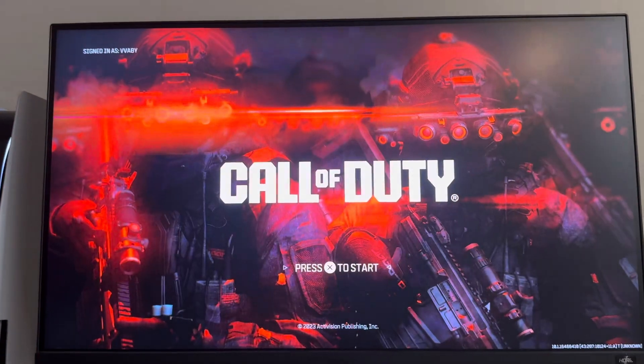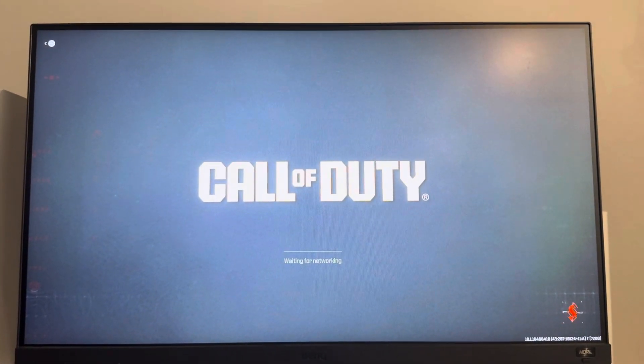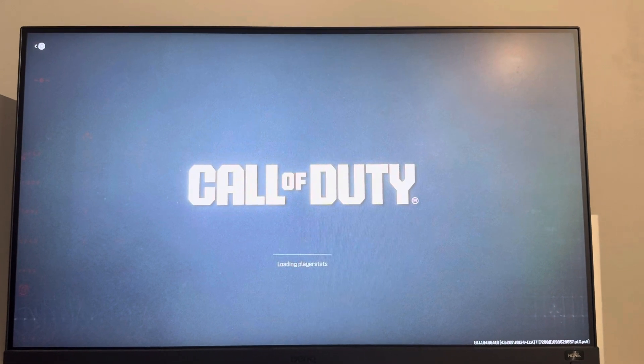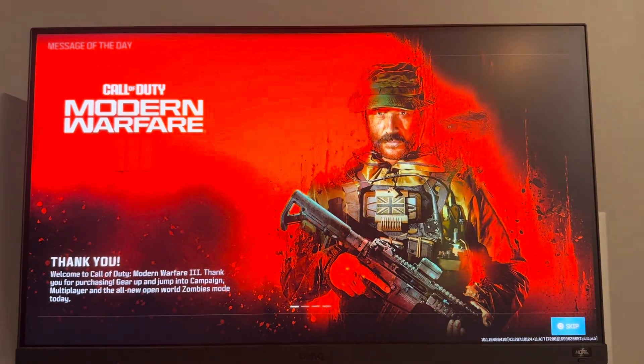What you just do is load up Call of Duty HQ and press the X button right here. Then once it loads, the Zombies thing may pop up — if it does, press circle to skip.